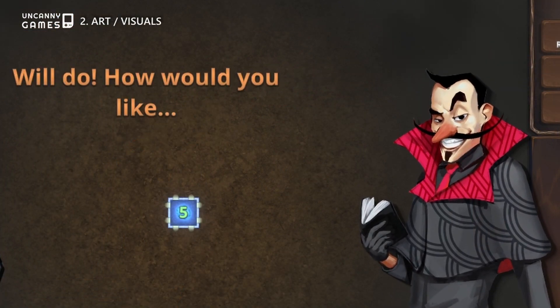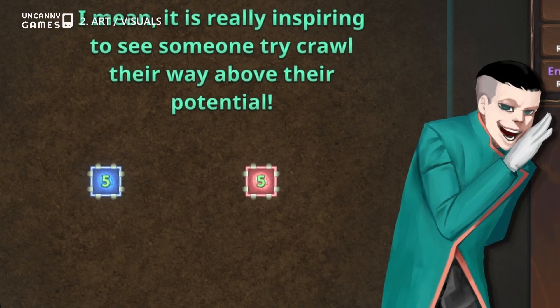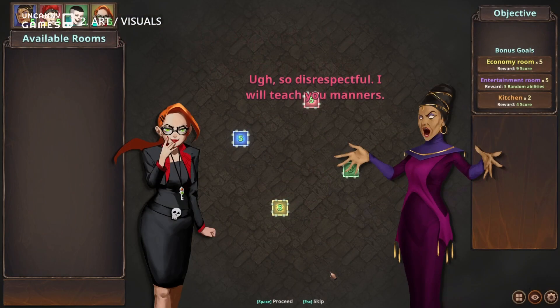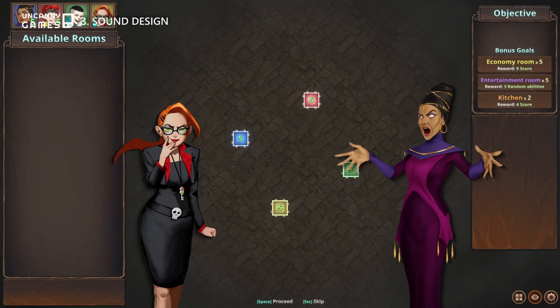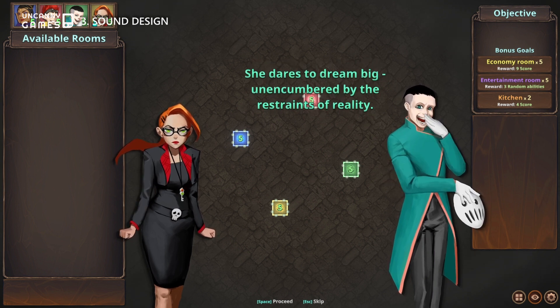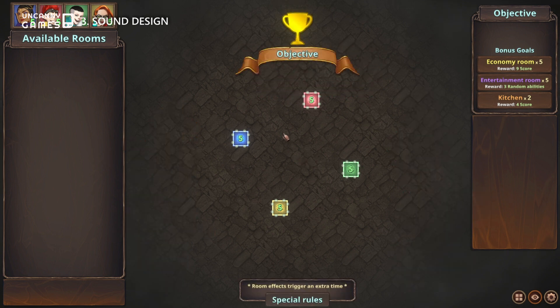The game may not have the most cutting edge graphics, but its 2D art style and lovingly illustrated characters certainly fit the gameplay and humorous themes. The sound effects and soundtrack are basic and serviceable, and there's no voice acting in this game, so all dialogue will be presented to you in text.